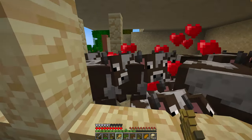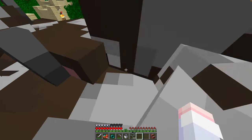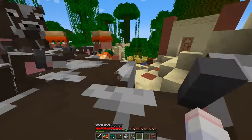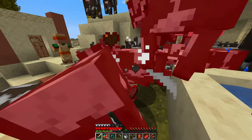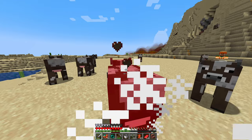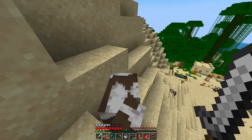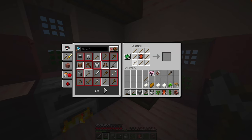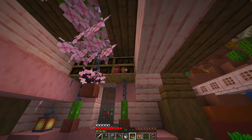Now about our cow situation. I bred so many cows and for some reason I thought it'd be a good idea to do this. I'm so sorry, I need to get out — this is the only way. A bunch of them escaped so I'll just capture them and return them safely to their pen. They are everywhere. We ended up with an entire stack of leather, which is exactly what we need to craft books and item frames — my two favourite decorating items. And I'm really looking forward to trying out the new chiselled bookshelves.